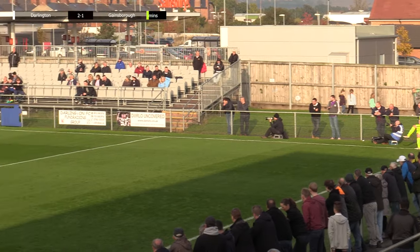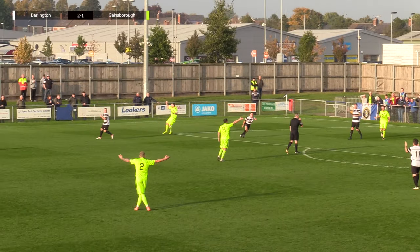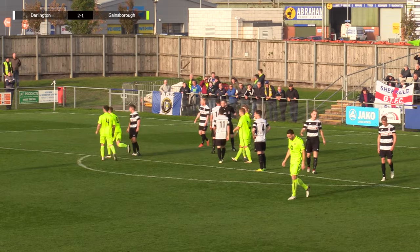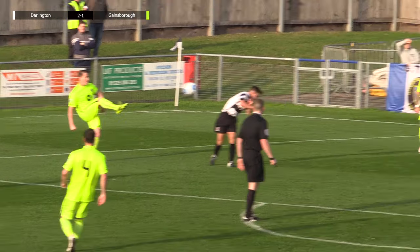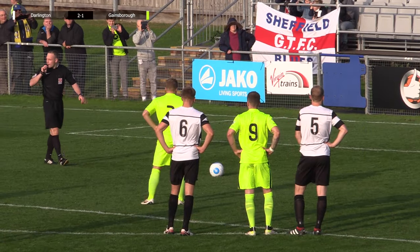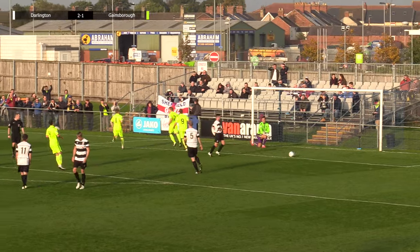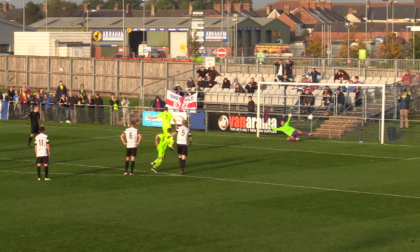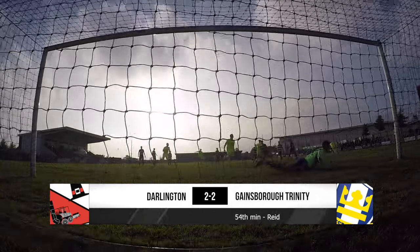Darlington looking to defend. Ball comes in — an in-swinger — goes past everybody apart from Kevin Burgess who doesn't clear it convincingly. Ball comes back in and hits Falkingham's head. The referee's given a penalty — but from where I am it didn't look to be his head at all; it looked to me like it came off his back. Falkingham sort of turned his back on it as it came in, looks like it hit him on the shoulder. Anyway, the referee gives the penalty. Gainsborough have a chance through Reid to equalise — and Reid scores. So that's three soft penalties in this game. And it's Darlington two, Gainsborough Trinity two.